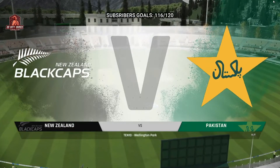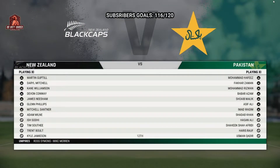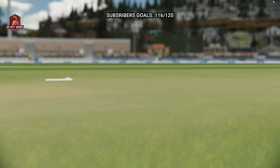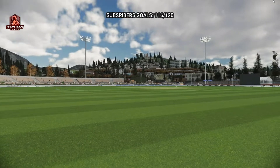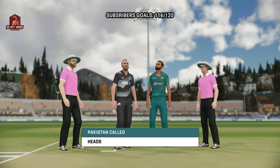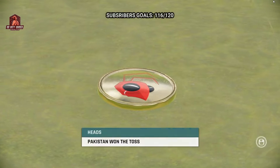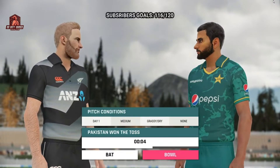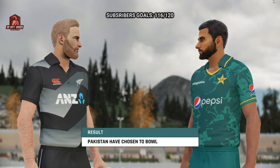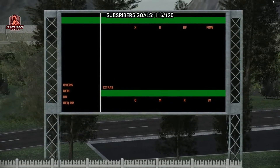Good evening and welcome to our live coverage from Wellington Park. You join us for this 10-over match between New Zealand and Pakistan. I'm Mike Atherton and with me in the commentary box today. I've been down in the middle looking at conditions and it's a very bad pitch situation. You'd be tempted to bat first on this pitch, but with this bowling attack it's not a bad idea to get at the opposition early and see what problems they can cause.